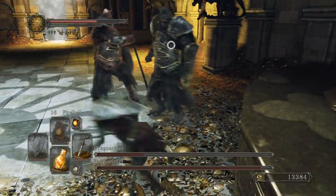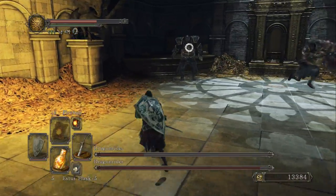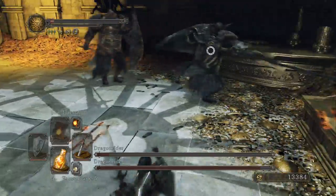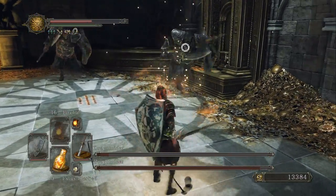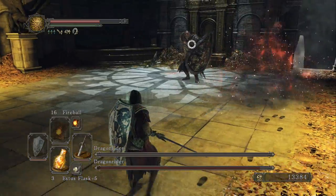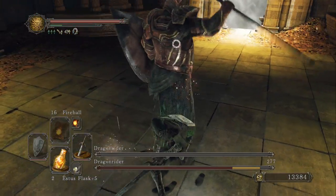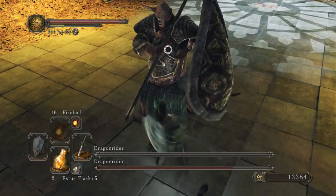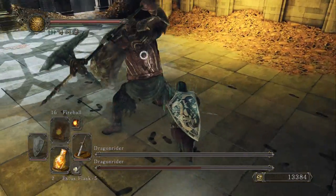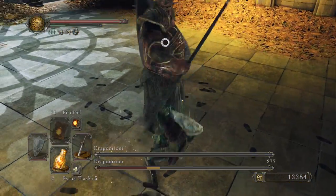My advice for this boss fight: focus on the Bowman first. Keep them separate as much as you can, try to stay alive, and kill the Bowman first. The reason I say that is because the Bowman has less health, or fewer defenses. After that, it just becomes the original Dragonrider fight again — he swings, you swing, literally the same boss fight you've already faced, only with more health so it takes more swings.